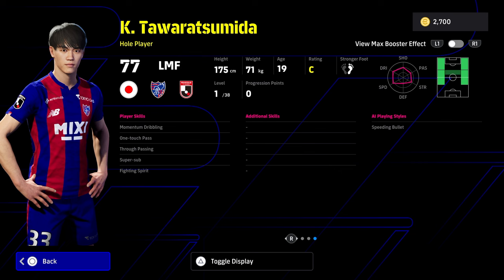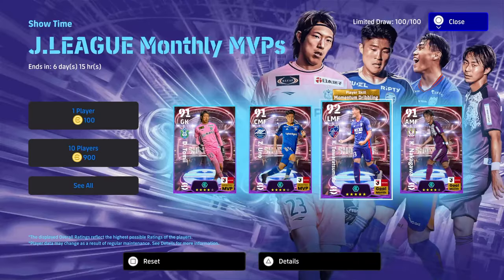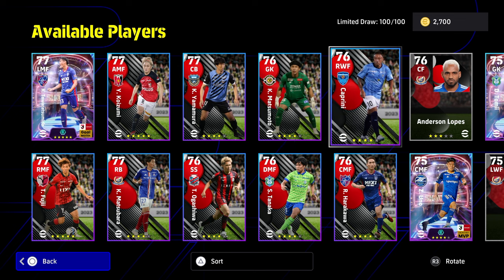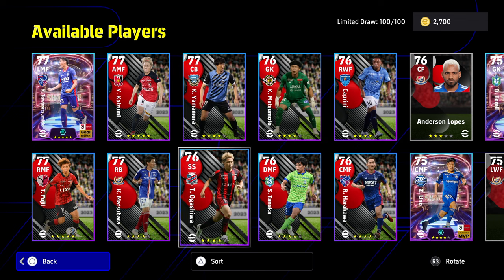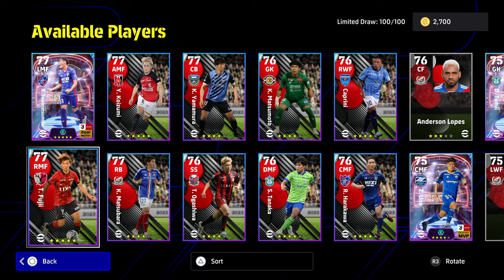He's got some fairly okay player skills: super sub, true passing, one touch pass, and of course that momentum dribbling. He can play in the H position style I like to see — attacking midfield and then all the way down the left or the right. 77 overall as a whole player. These are part of this pack which is a selection of 100 players, and you've got these random players in here as well — or not random, just a selection of different versions of them.